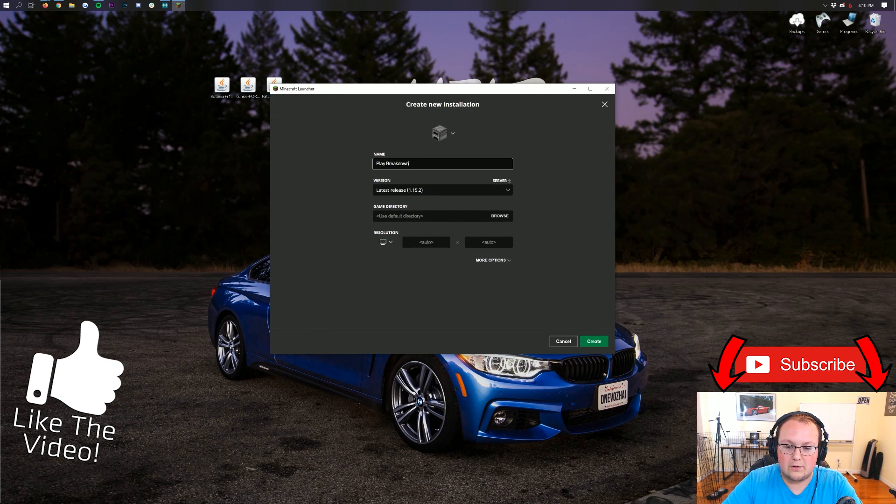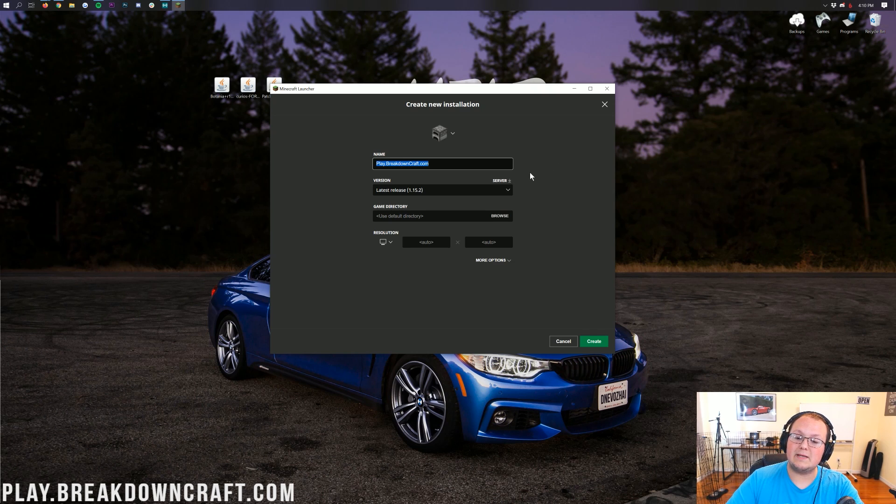I'm going to name it play.breakdowncraft.com — that is our Minecraft server network. We have grief-protected survival, medieval survival with 30 custom quests, aquatic survival with a slash-shop economy, Skyblock with OP enchantments, and Factions with custom enchants and 1.8 PvP. Come play with us — play.breakdowncraft.com is the IP.